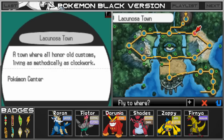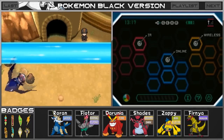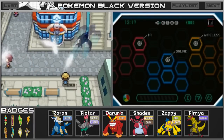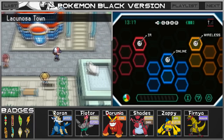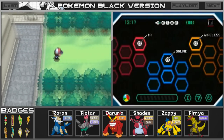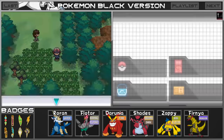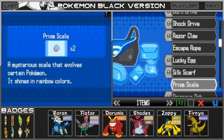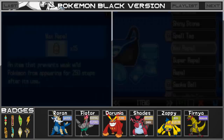The first thing we're going to have to do is make our way to Lacunosa Town because we actually need to run around a little bit and find a TM. There are a few TMs that we need to find because a lot of you guys gave me suggestions on the types of moves and TMs that we should teach to our Pokemon. So let's see if we can find them today. It's kind of exciting getting to explore one last time with our team. Let me go ahead and use a Repel so we can make our way through here without any trouble.